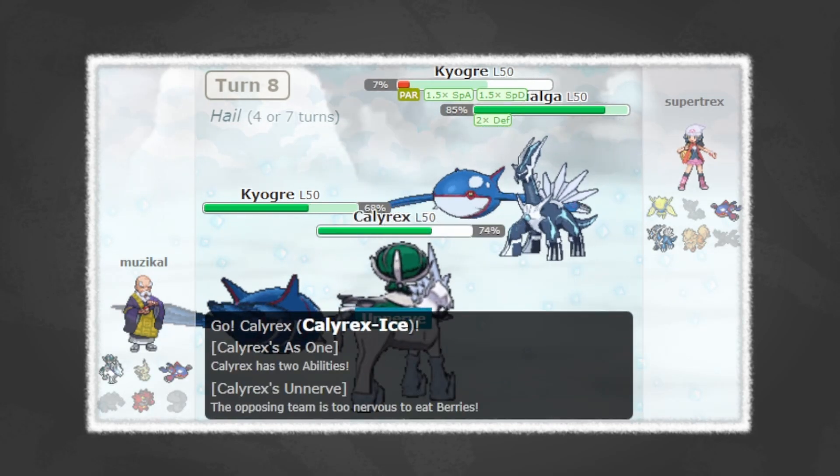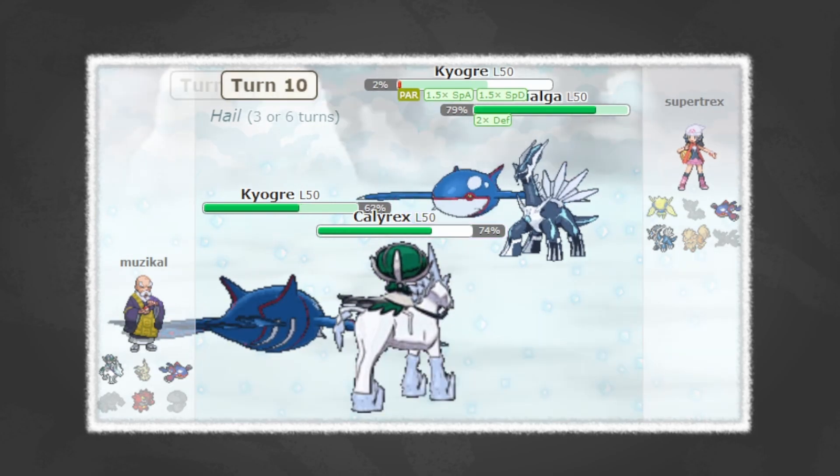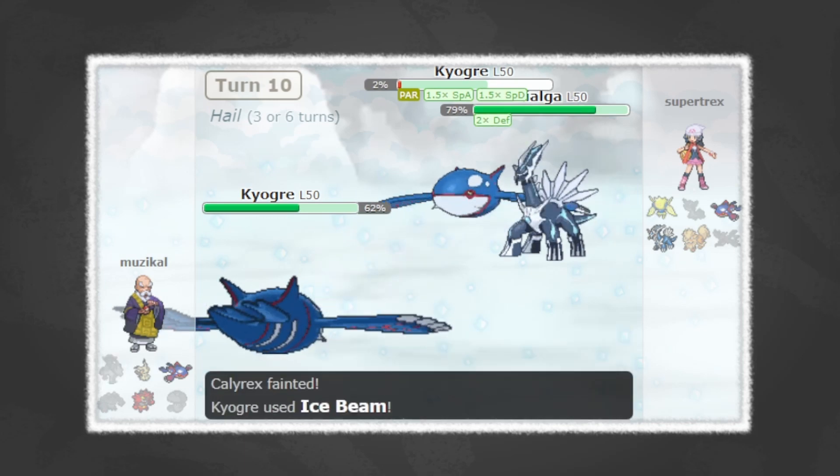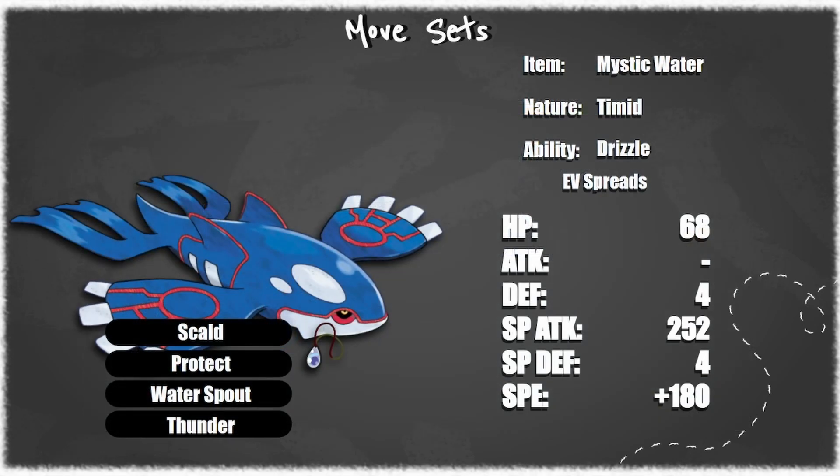We are max Special Attack to get the most out of our Water Spouts. We have enough HP and some defensive investments to just survive the standard neutral hits. However, there are bulkier sets running around that I've seen lately. As we are transitioning into a slower, grindier game, those sets tend to run Calm Mind and are slower, using Trick Room — which we'll talk about that kind of stuff here at the end of this episode. But overall Kyogre is very widespread on what it can do, and I would expect most of them to be this kind of fast, heavy-hitting mode.